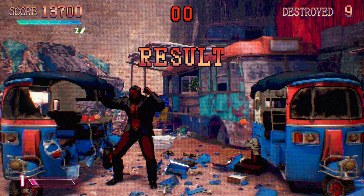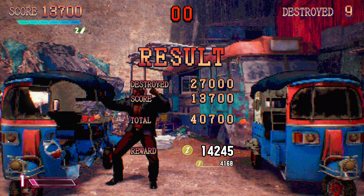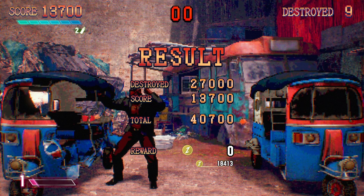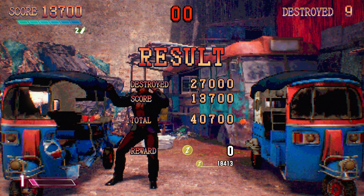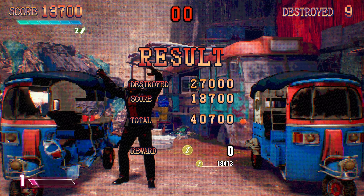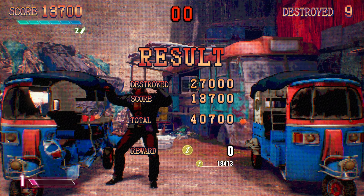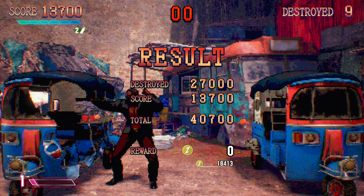You cannot, using the strategy I just showed you, get more than 9 destroyed. Initially I was only getting 8, but then I realized I could use the special at the end to get that 9 destroyed. And as you saw, I won like 14,000 zenni. That's a lot of money — I don't think any of the other games will give you 14,000 zenni in that same time period for just a minute of work.